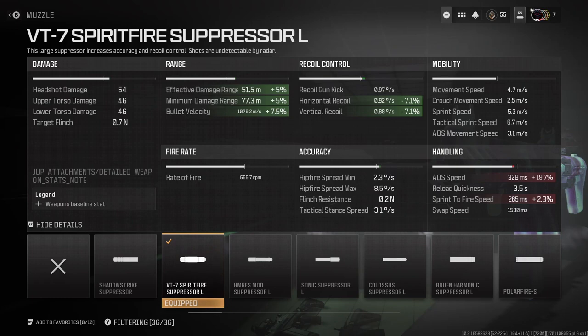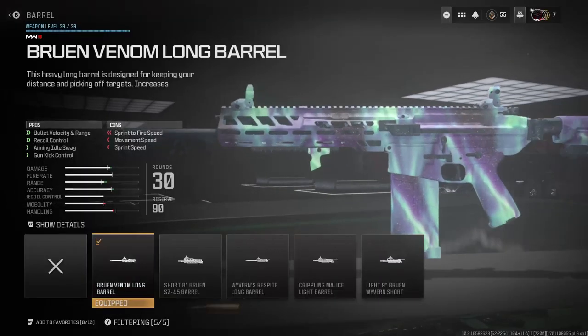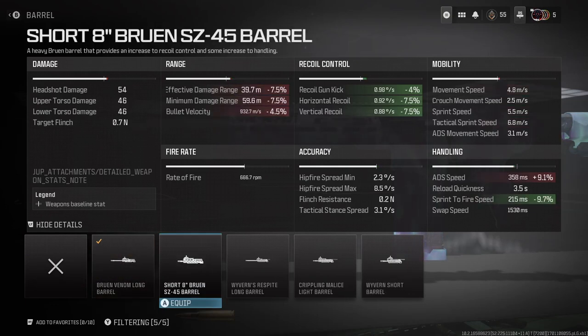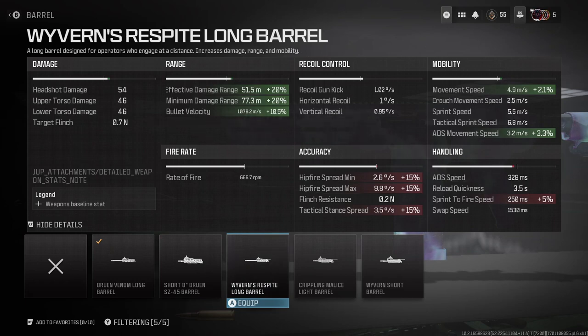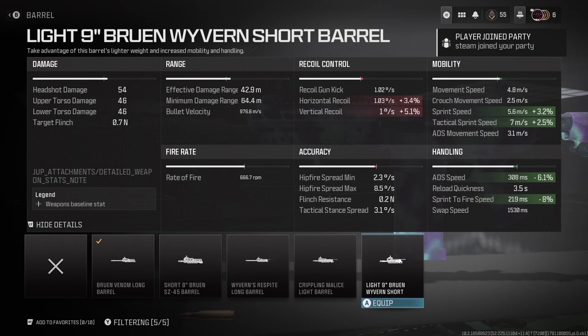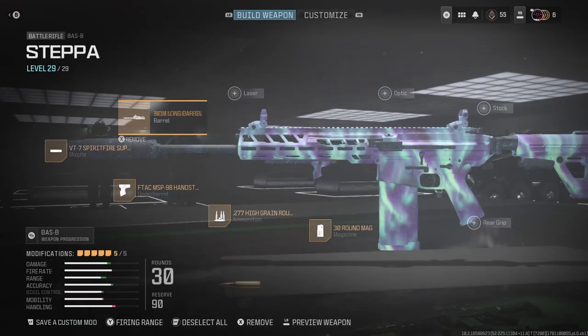Suppressor gives recoil control and more damage — get right. And then the long barrel. I play Rus, so you don't need any movement speed; you ain't sprinting nowhere. Go ahead and get that Bruin long barrel on — damage and recoil control. Everything else is trash. Just stick to this class setup and you'll get right.